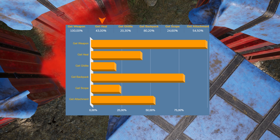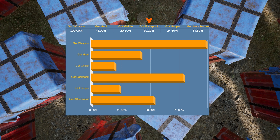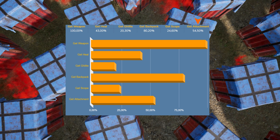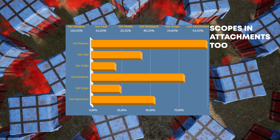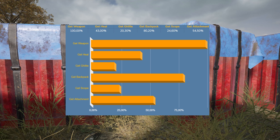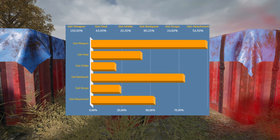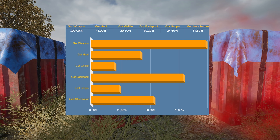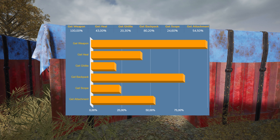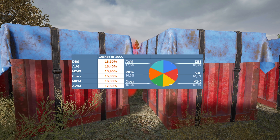First, the overall breakdown: you will always get a weapon. There's about a 43% chance of getting a heal, a 20% chance of getting a ghillie suit, a backpack is around 80%, a scope is about 24-25%, and getting one attachment is about 55%. Bear in mind that to get exact numbers you'd need to do a million, but a thousand is about as close as I'll get, so take these with a grain of salt — maybe add or subtract a percent.